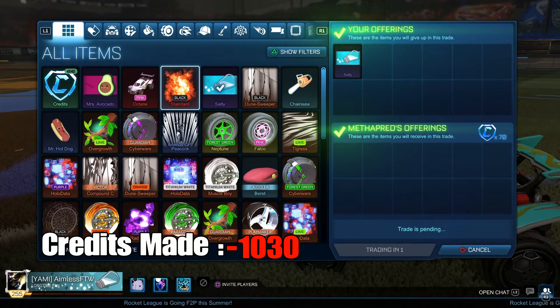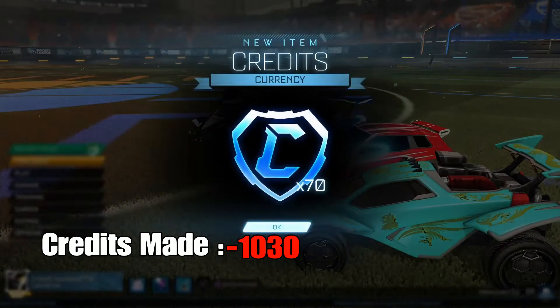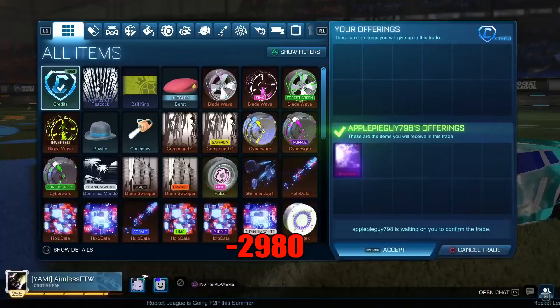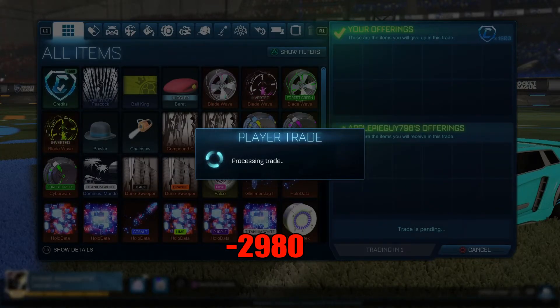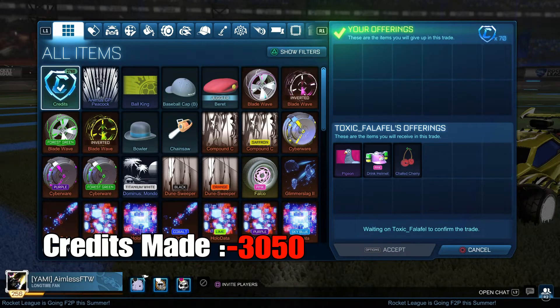Here I sold the salty banner for 70 credits — it's a non-crate very rare and easy to sell. Here I also bought a pizza slice, another non-crate very rare. Non-crate very rares are what I've been buying recently — it doesn't make you the most profit, but it does make profit. I also bought another Interstellar for 1900, likely selling it for 2050 again. I suggest buying any item you can find under minimum price, though avoid limited items unless they're heavily discounted.